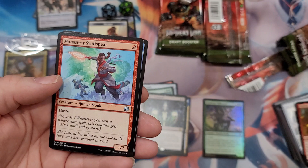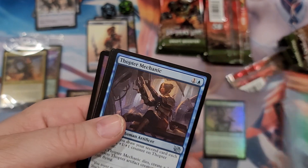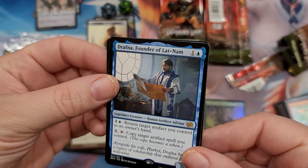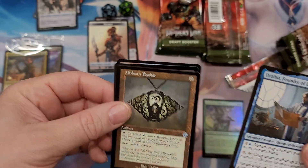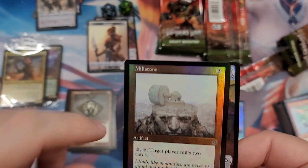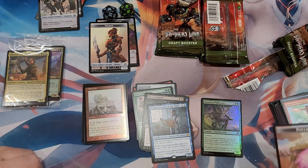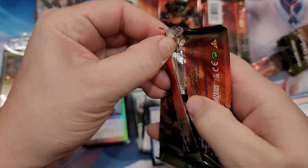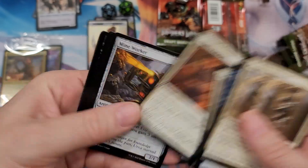They just printed this in Double Masters and had a better version in there too. Gyruda, Founder of Latinum - return target artifact to its owner's hand, copy target artifact spell you control. Hey we got a Bauble! That's good - Mishra's Bauble, I won't complain about that. Millstone - pay two, target player mills two cards. I think that's where the original term for mill came from, using this card to mill people. Kind of neat to see it, though of course the old cards just devalue the originals with all these reprints.